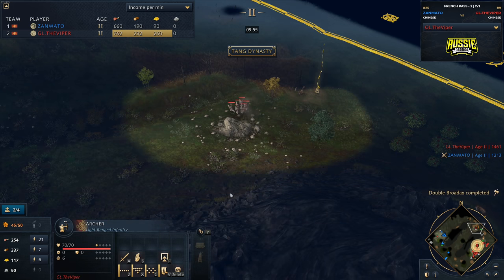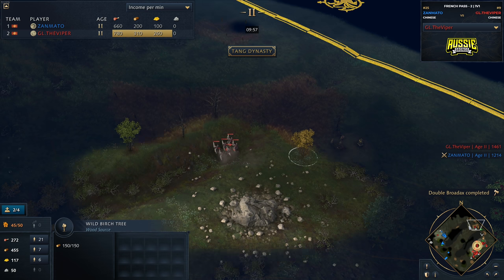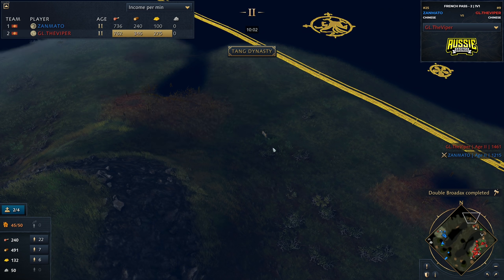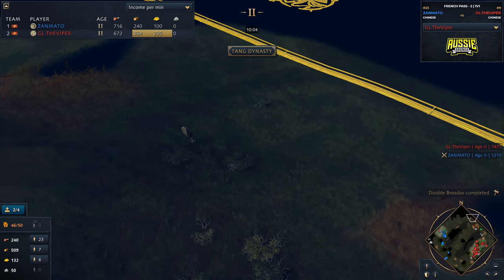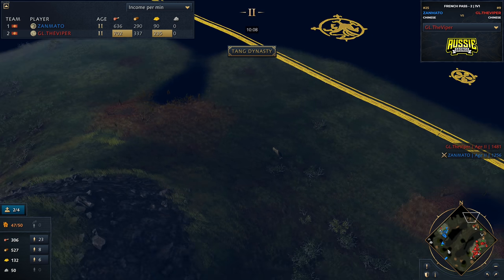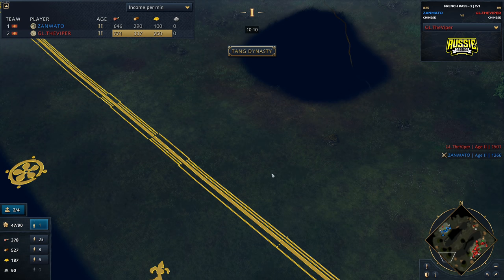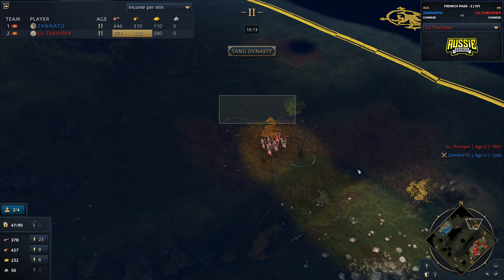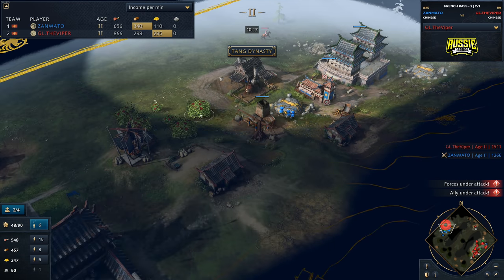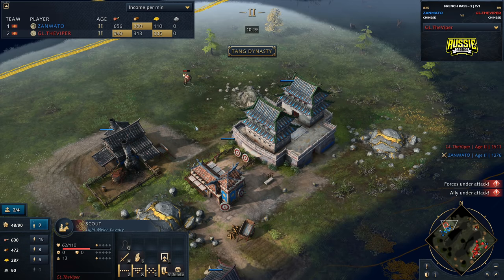Viper moving forward with his plus one, but he's not really going to be able to do much damage here — probably just going to walk into his opponent's walls. We do know that he's got walls over here. It's actually a little bit hard to see those walls on this map. Normally you can see walls through the fog of war, but yeah, it's a little bit harder to see on this map. Viper does have a scout behind enemy lines, and this is really helpful.